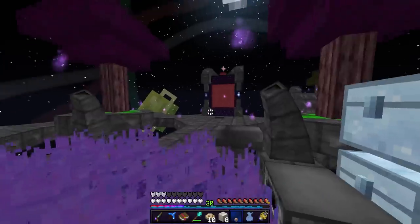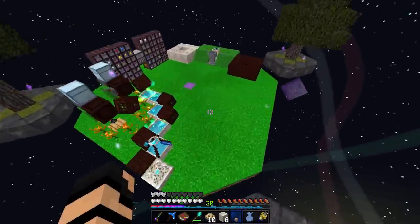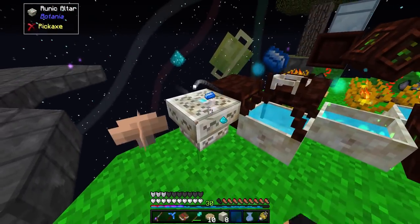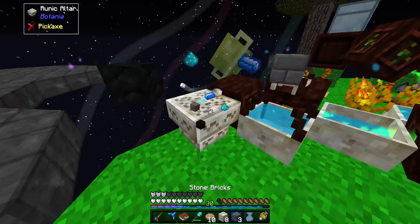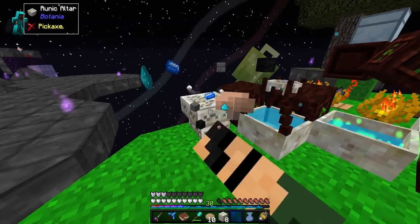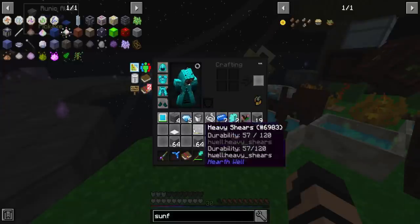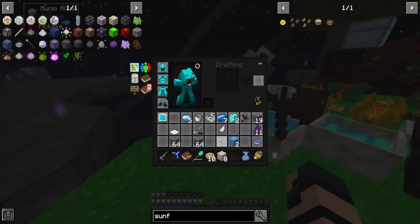Put that up there. All right. So now with that, I should have at least one of all of them except for the mana rune, which is kind of disappointing. Put that in there, that in there, that in there. That is not the right recipe. Is it regular stone for the - yep, it's regular stone. Doggone it. Can I uncraft these? No. Crud. I know what I can do with them. There we go, they're gone.